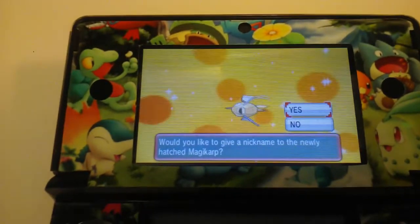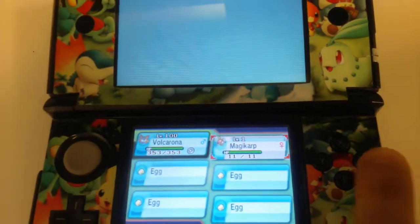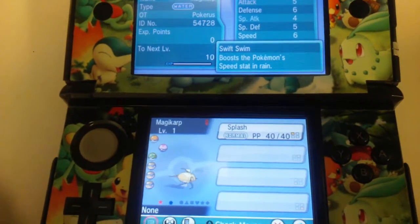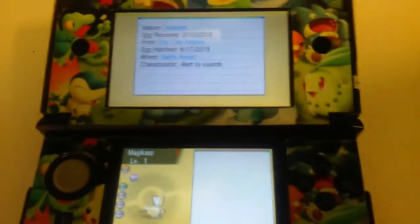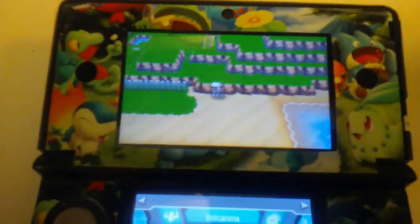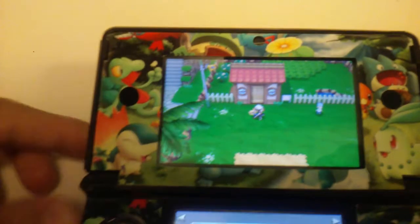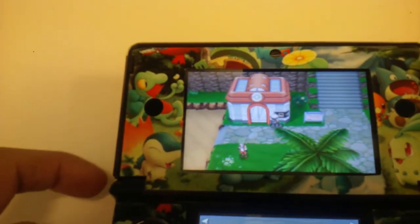I don't even know what I was going for at the time — I'm actually a little surprised. It ended up being a female and it got Swift Swim, so it's Adamant. Let's go ahead and check its IVs. That's pretty cool, actually. I wonder if any of the other eggs I'll be hatching might contain any shinies.